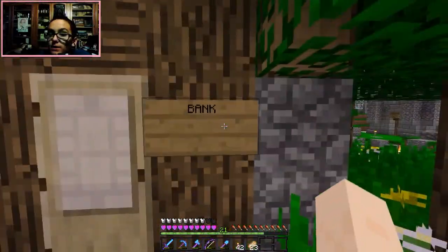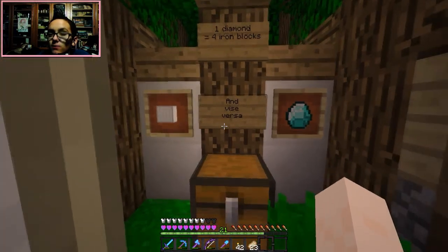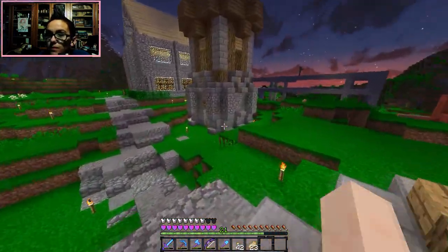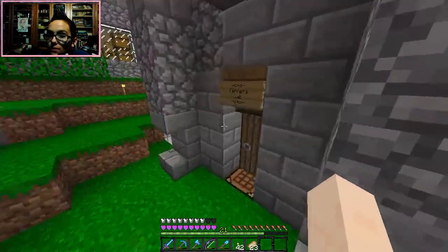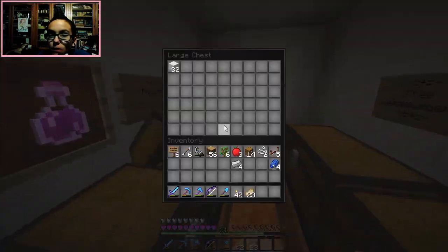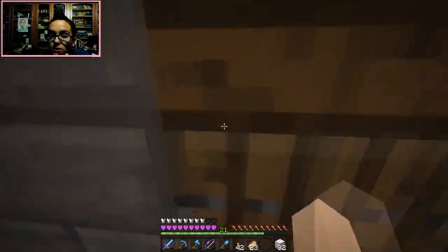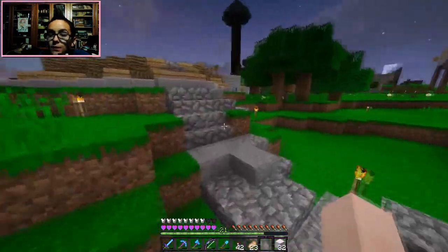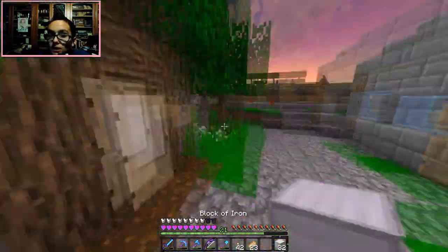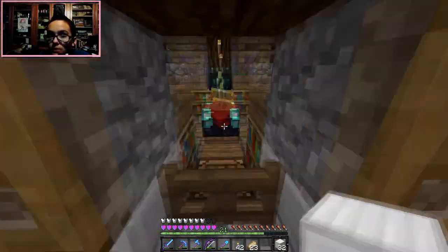Right here we got the bank — Sean remade it. One diamond equals four iron blocks and vice versa. I told him he could remake it because mine didn't look good, it was just a wall. Down here there's been some payments sitting that I've seen. 20 of those were from Husky — actually all of them were from Husky. 20 were mine originally because he was gonna make a carrot farm for me but I decided not to, so he gave them back, and I think 12 more he just bought.